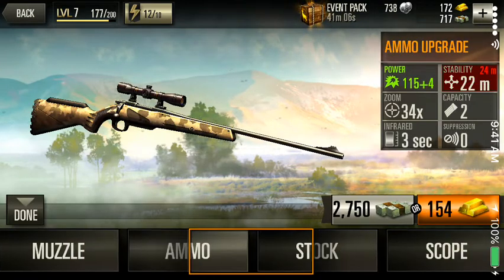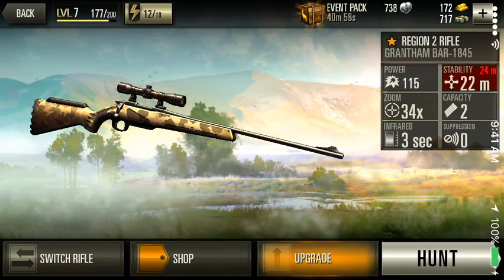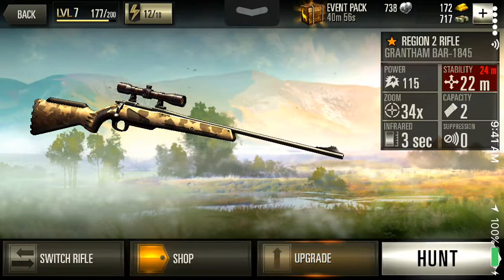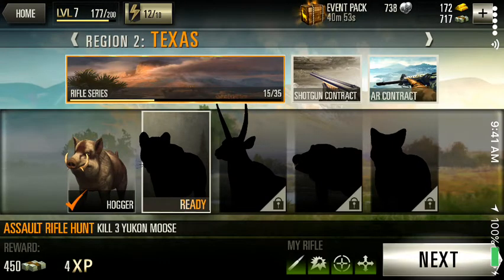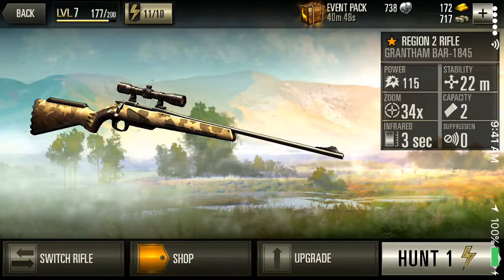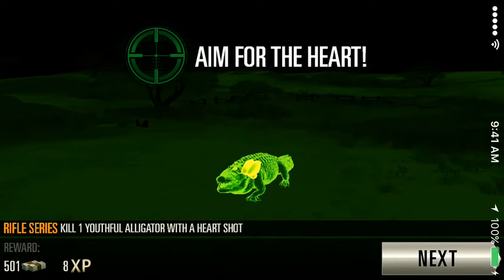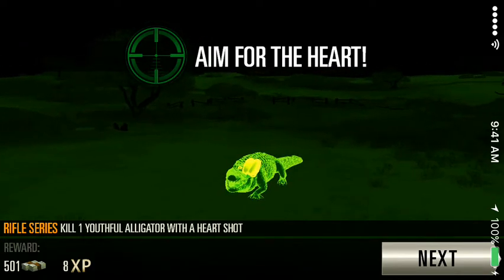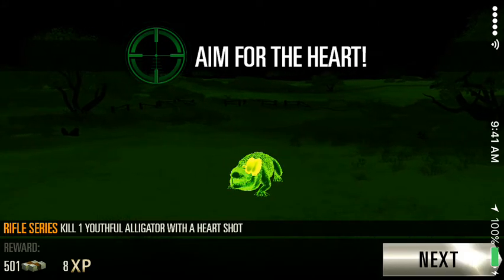We need two — actually we need 300 more, so one more hunt, because each hunt is worth about 400. If you see how it's all green at the bottom, that's for the rifle hunt. I've never had this one — I've got to aim for the heart on this guy. Five hundred and one dollars, this is going to be nice.